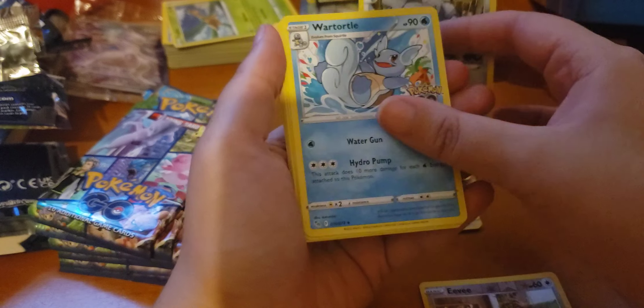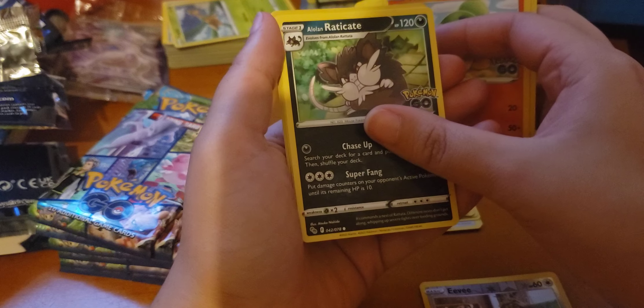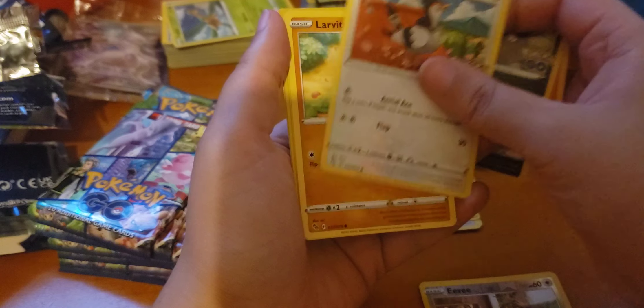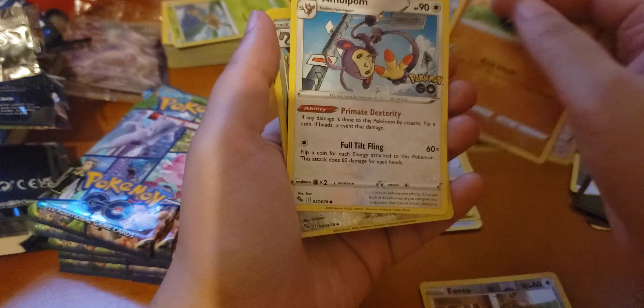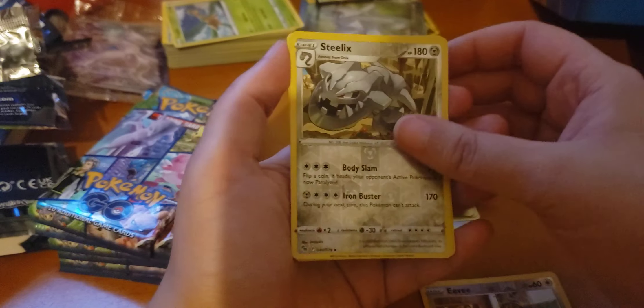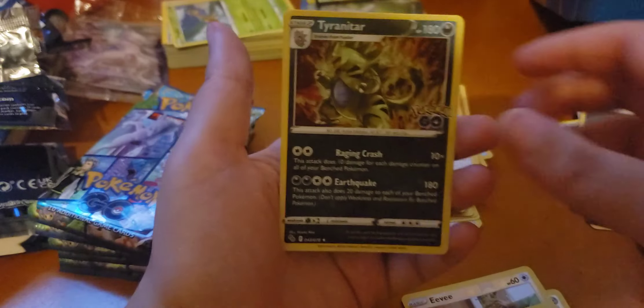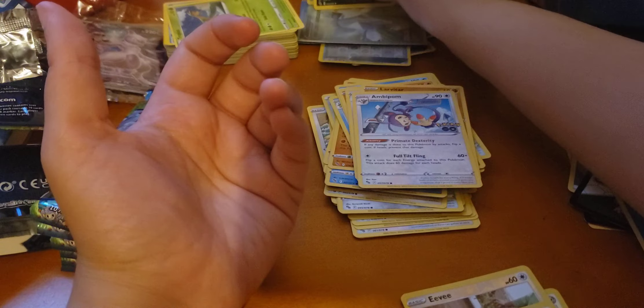Steelix, Wartortle, Slowpoke, Numel, Raticate, Tranquill, Larvitar, Ambipom, Steelix Reverse, and a Tyranitar — that was a holo.